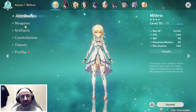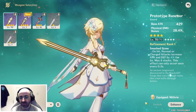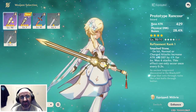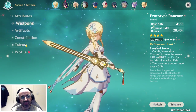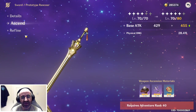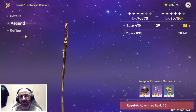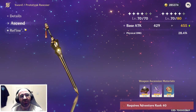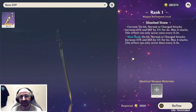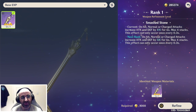Go to weapons, switch, and we want to refine this one. Go to enhance on the weapon that you want to refine, click on refine, and then you can add an identical weapon. It has to be exactly the same weapon as the one you're refining.